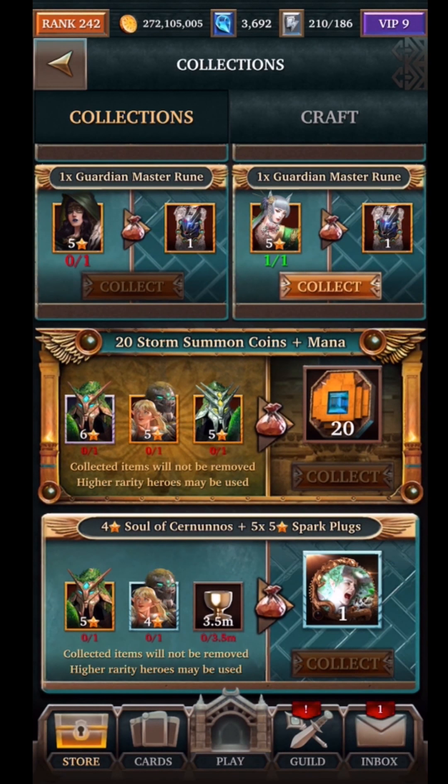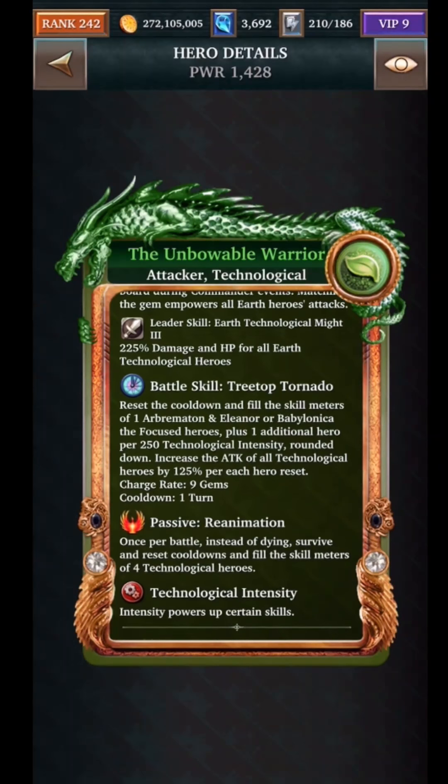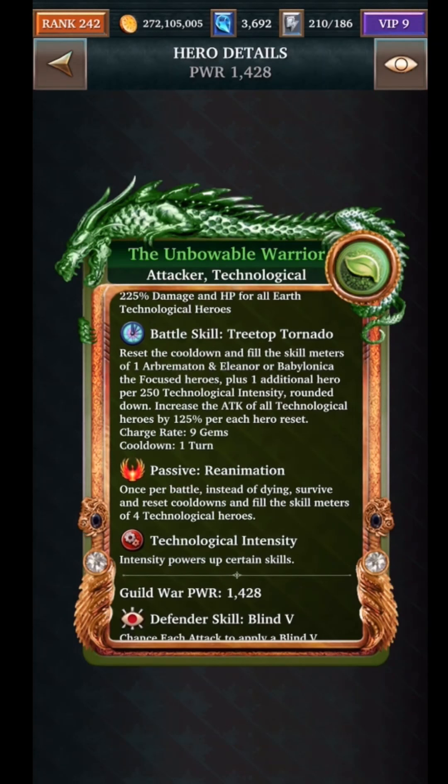Without it, will my team still be able to function? Looking at the battle skill, personally I think this card is going to make the deck really strong, and without it the deck won't be quite as strong, but it's not going to be broken. Unlike some other decks that are completely dependent on the ultra rare, I think this will boost it really well but not make the deck completely broken without it.